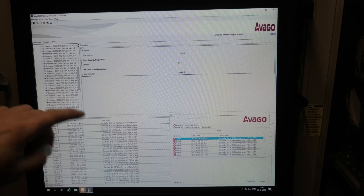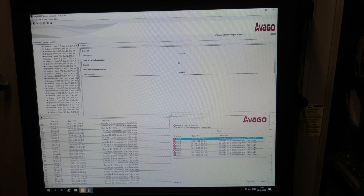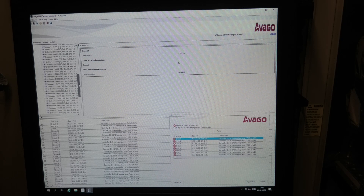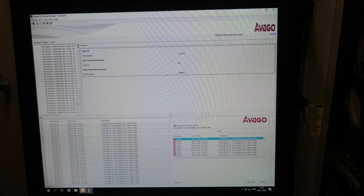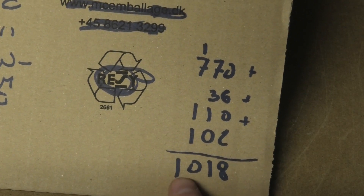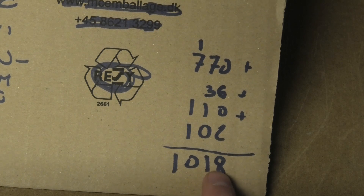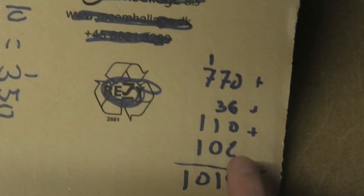It sees 35 drives on the first enclosure and 35 on the second, but right now I'm not seeing those NetApp boxes. Going back over the math, it's actually 1,018 terabytes - so 30 terabytes less than I thought, but still over one petabyte.